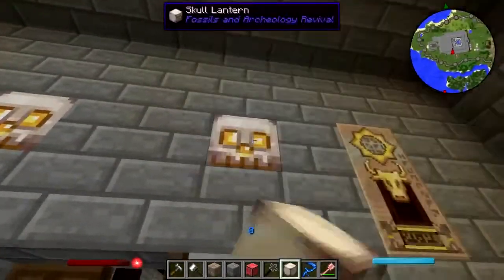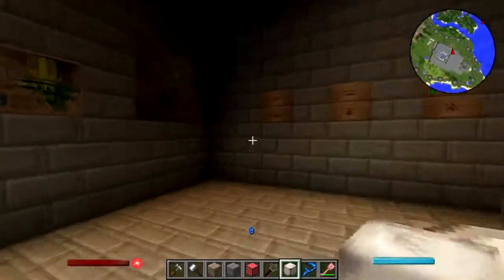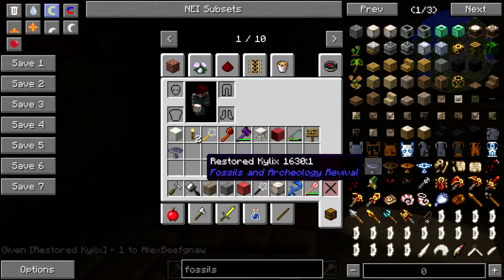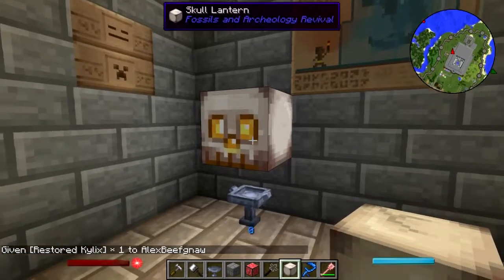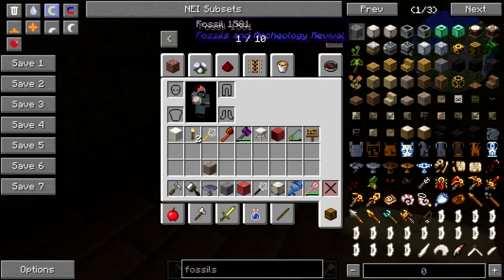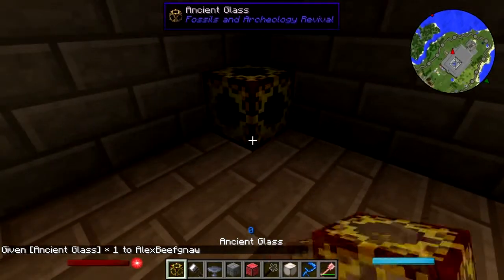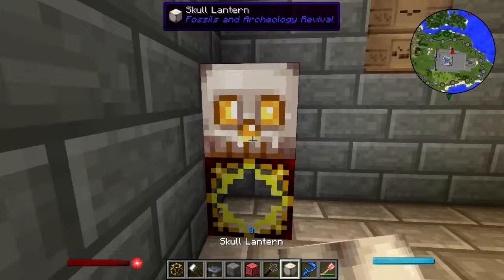I'll pop these out - yeah, that looks cool. I need to pop out the, oh yeah that's a problem. Give me a kylix - that's not really what I was expecting, I was expecting like a stand type thing, some sort of pedestal. We'll use some ancient glass and put the lantern on top of that. There we go, that looks kind of cool - oh yeah, that's better.